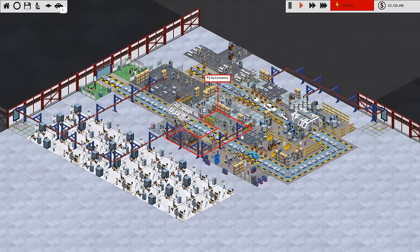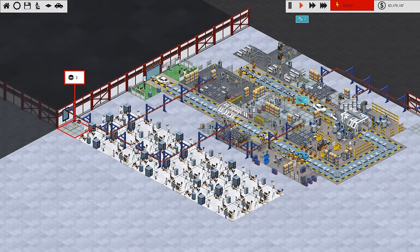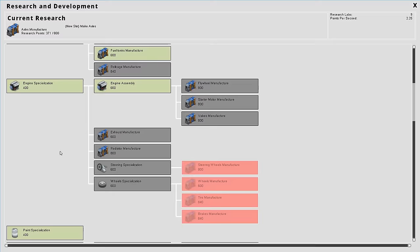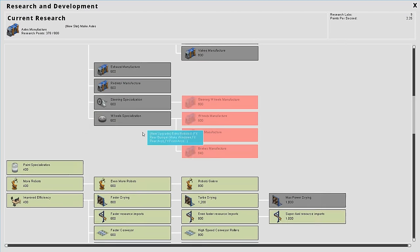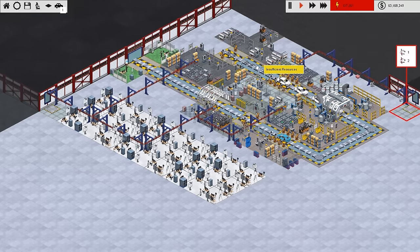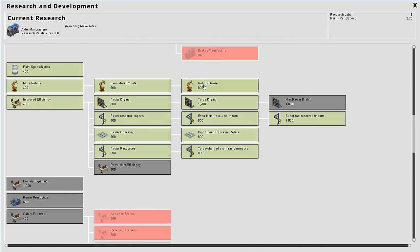We've currently got over three million because we're making this. I spent a lot of time just waiting here and doing a bit of research. We've got nine research stations and we've got a lot of things researched: chassis specialization, engine specialization, all of the global efficiency bonuses. If you go up in say accessory specialization and do the manufacturing stuff, you can drill down into those bits, but that only affects just that accessory stuff on that bit of the line. Whereas these global ones - more robots and faster resource imports - apply throughout the entire factory.